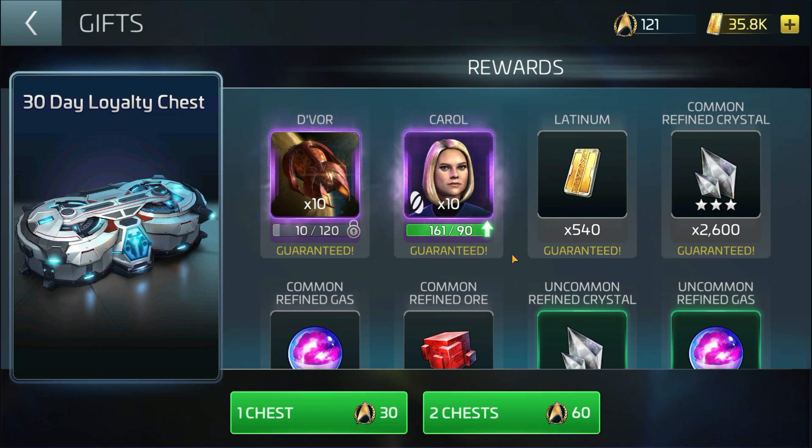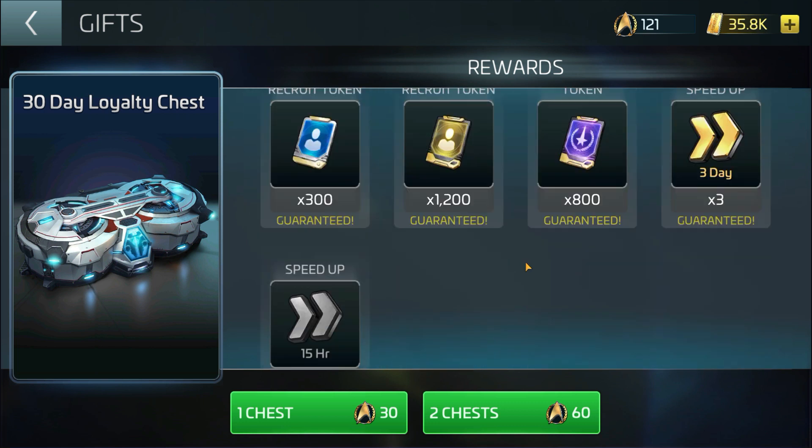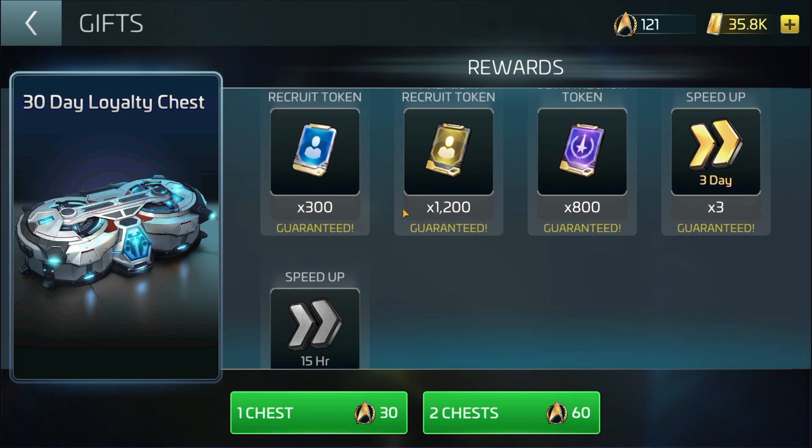I am hoping that Scopely will implement this because if you look at the 30-day loyalty chest, it gives much more. For those of you who have not been able to participate or compete well in the Latinum Rush event, this is how you can get a D4. You need a year's worth of dailies, but yeah, you'll be able to get one for free, which is not bad for free-to-play players. You get resources and recruit tokens on top of that.